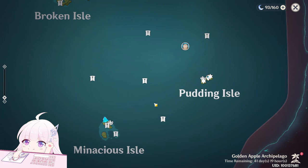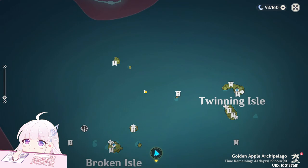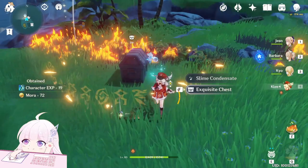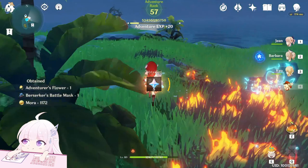All those marks with this exclamation mark sign indicate the location of the chests. Let me show you one by one. The first one is just here at this teleport waypoint behind you. You will see two slimes protecting the chest — just kill them. And you can see the first chest.